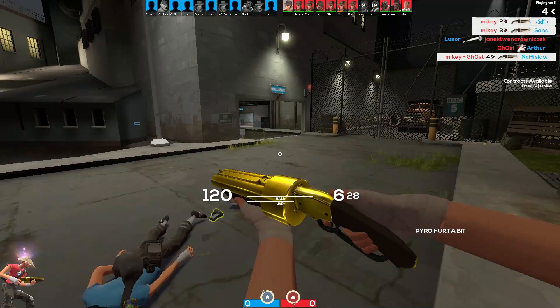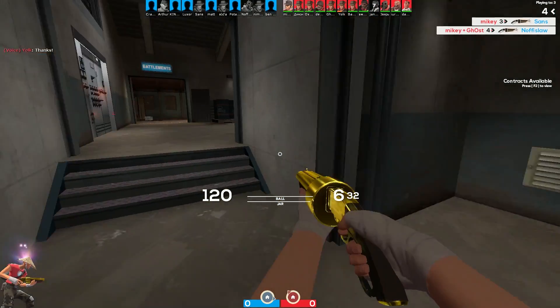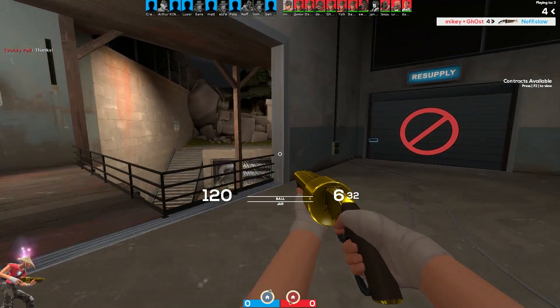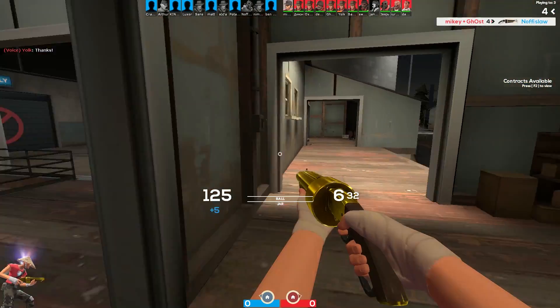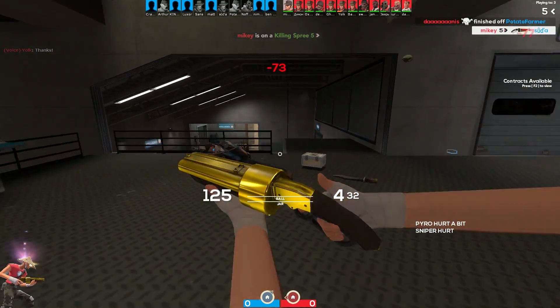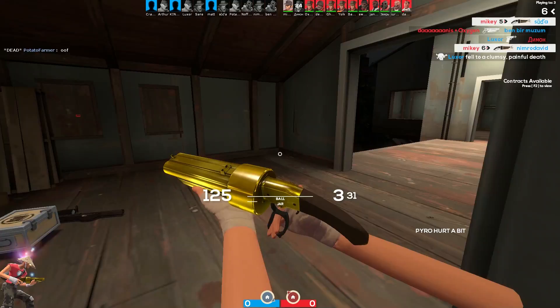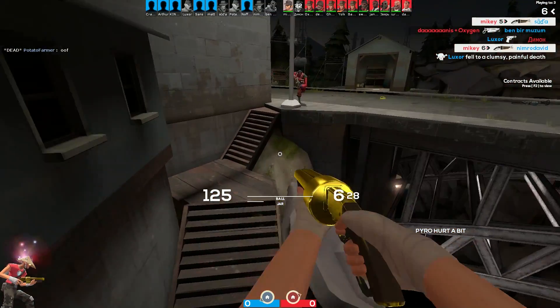Scout just kind of whips it out occasionally and recharges it without doing anything special. I'm sure you've seen some of the theories as to what the milk actually is — even the TF2 wiki says 'milk' in air quotes, which suggests it might be something else. Maybe that's a topic for another video, but I don't even know if I want to find out.